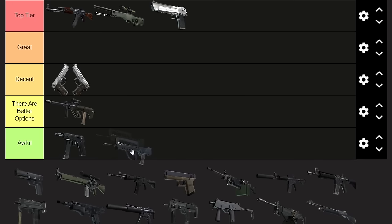Next up, the FAMAS. I'll put it in 'there are better options' — maybe even Decent, but it's definitely going to be down here, not Awful. It is definitely the worst assault rifle in the game. Even the AUG and the SG553 are better if you can pick them up off the ground, but the FAMAS is less expensive. But if you find a Galil on the ground, pick up the Galil.